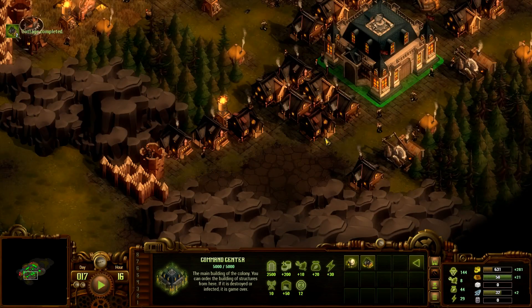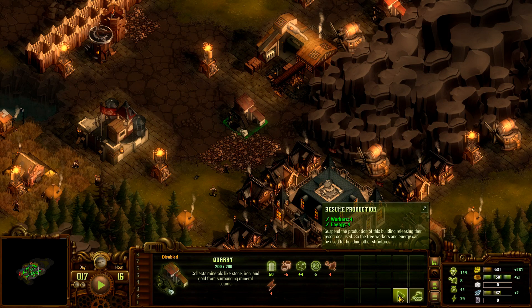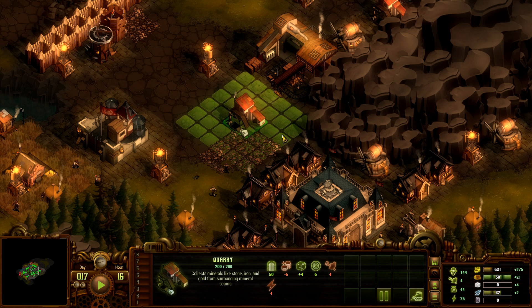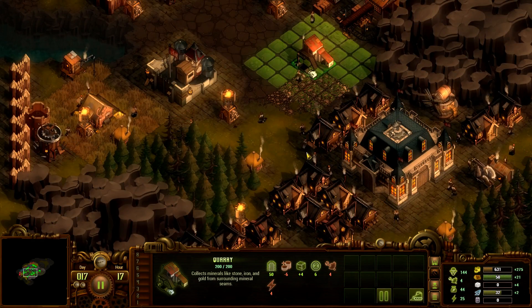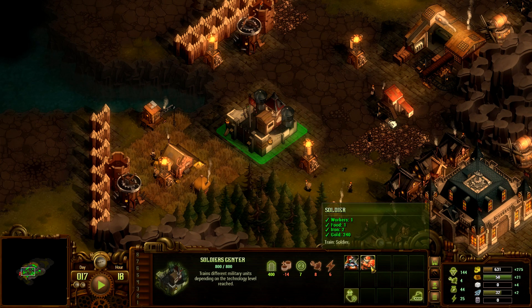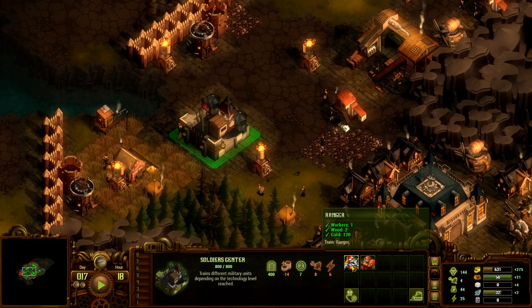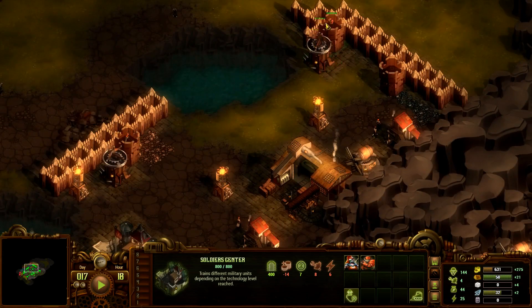Let's pause the game now. Let's take this and get it back online — resume production. That took up four workers, damn it. We're getting iron. Let's create one ranger to replace that soldier with a ranger.